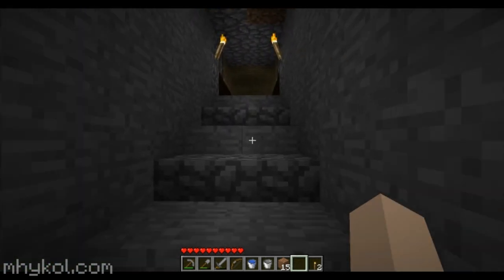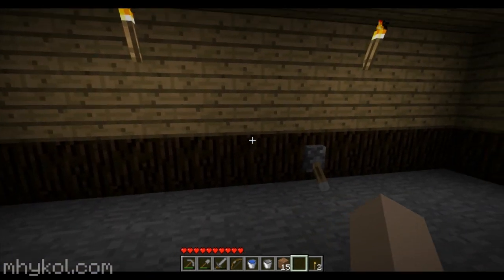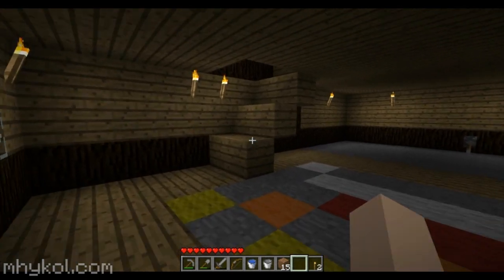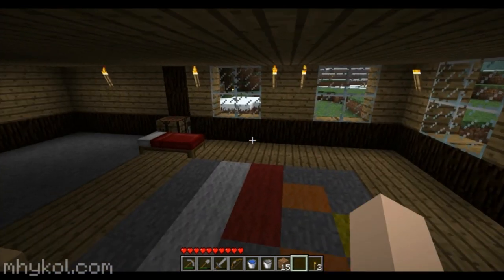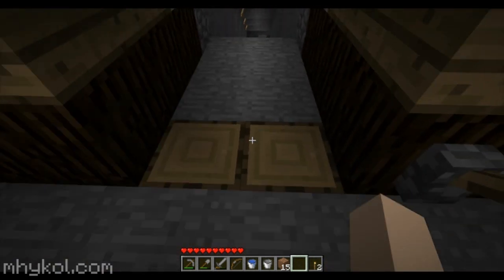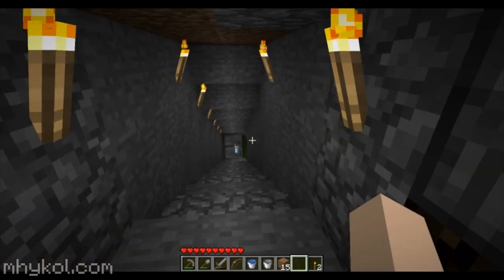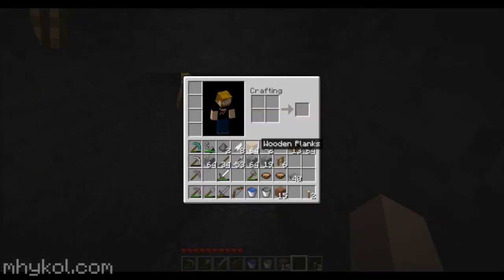For the cabin, the bookshelves will go where the hidden door is - right there will be the bookshelves. Now I'm gonna do other decorative things for this cabin. First of all, the stairs suck - I need to fix those. But we're gonna finish the floor here, maybe continue it out until about this point and then make it go to stone. I do have quite a bit of wooden planks.